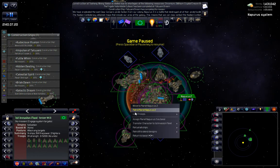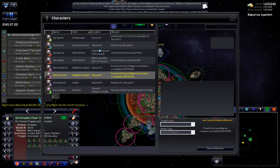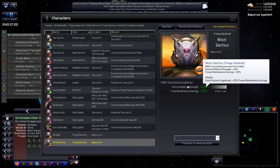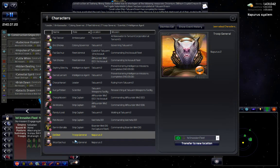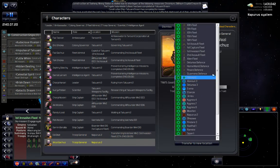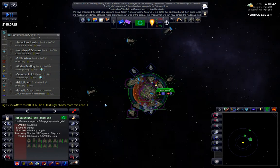So load troops and we'll put our troop generals back on. I still can't remember what these were at, but I don't know whether those are going up or not. He might get another trait out of it from doing this, so I think we should just keep going with it. Transfer. And transfer. Okay, so let that load up.